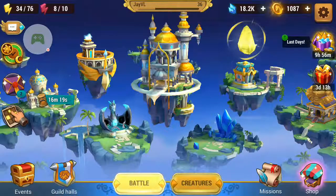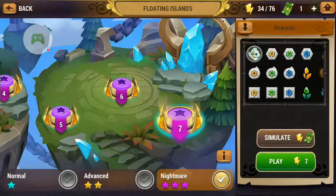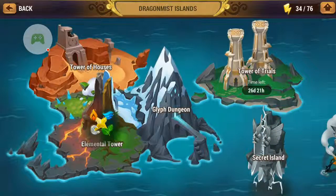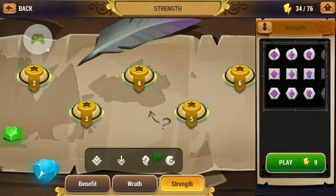You can also get glyphs from the shattered islands, where you can get up to epic rarity from the nightmare difficulties. And lastly, where most people farm is the dragon mist island glyphs dungeon. However, it's split into three different dungeons — benefit, rough, and strength. As you progress, the rarity dropped by the boss will increase as well, so this is probably where you want to farm your glyphs.